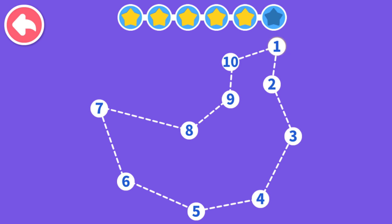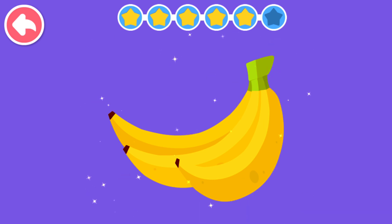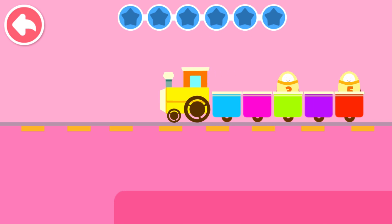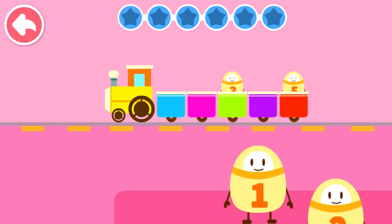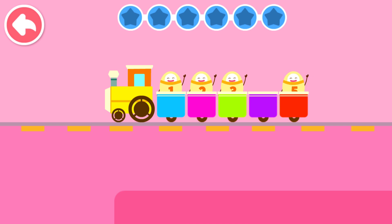Let's count: 1, 2, 3, 4, 5, 6, 7, 8, 9. Unbelievable, you're the best! I am in train car number 2. Find the number on the robot and drag it to the right train. Thank you. I am in train car number 3. Thank you. Congratulations.